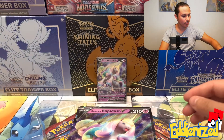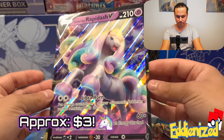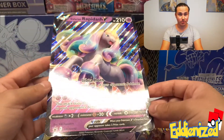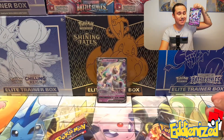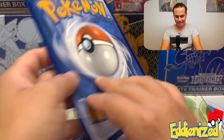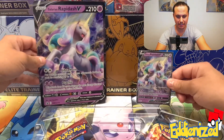Inside this box there's also a jumbo card. Look at that — it's just a bigger version of the promo card we just saw. It's really big. Look at the size comparison — it's almost as big as my head! A very cool piece for the collection.